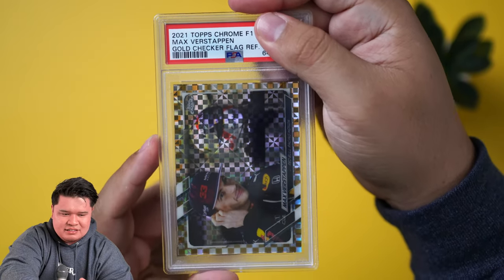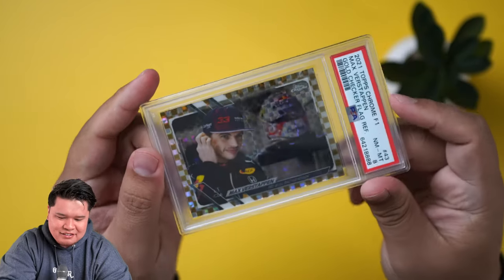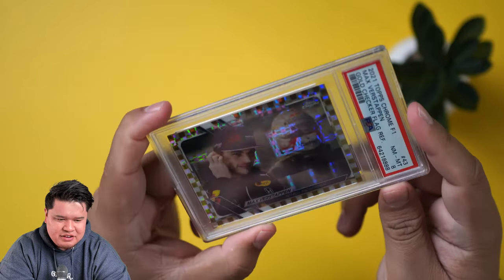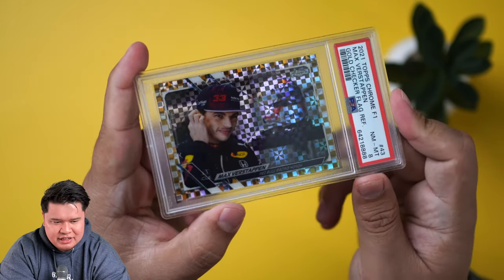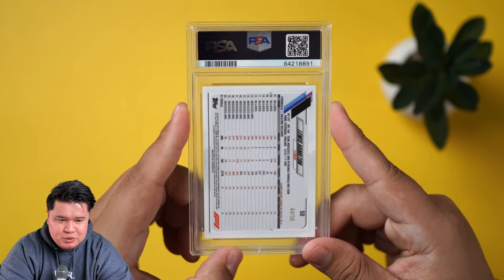Super producer drill, what do you think? He thinks it's a nine. Let's see — it's an eight. Wow. This might be because of that checkered flag design, almost like an X-factor. The centering looks a little off, but not enough for an eight in our opinion. But there we go, we got an eight.